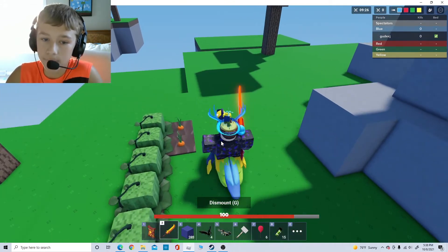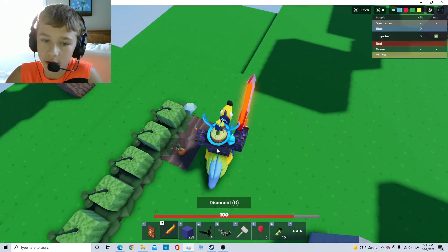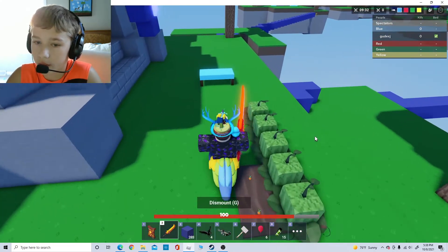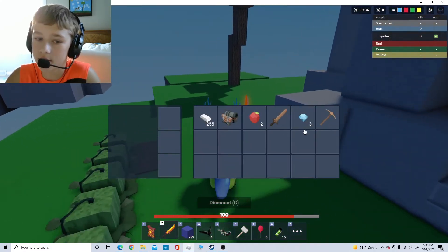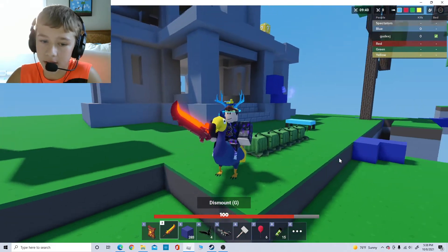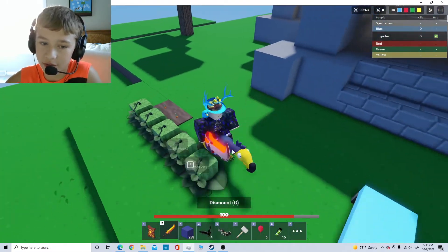Okay guys, so they're all full grown, and let's harvest the carrots first. We got some diamonds, as you can see. I got three diamonds showing, but I actually just got two, because I accidentally had one diamond in my inventory before.